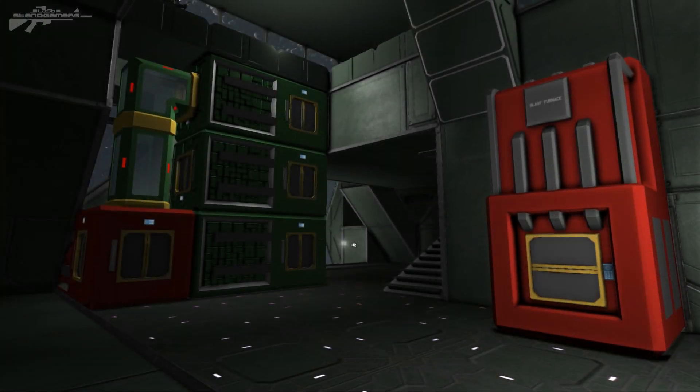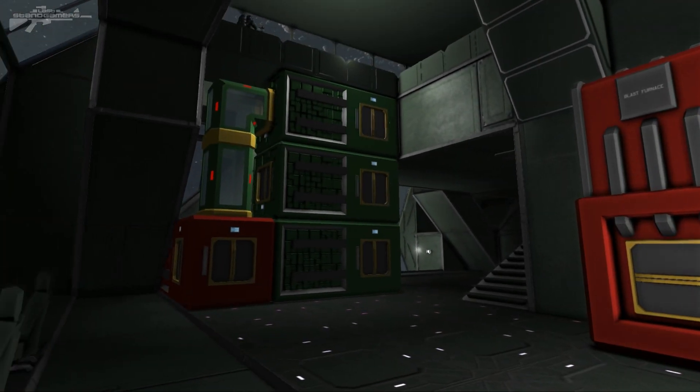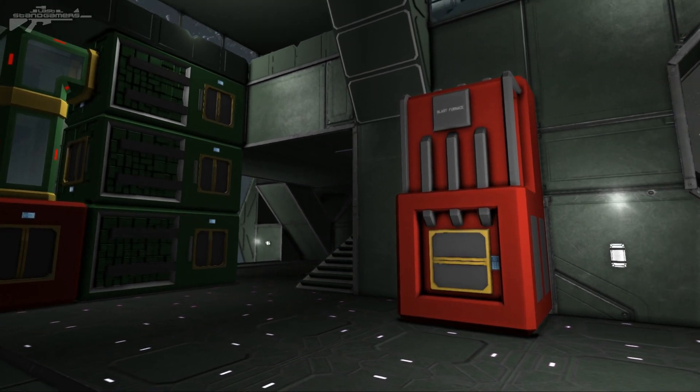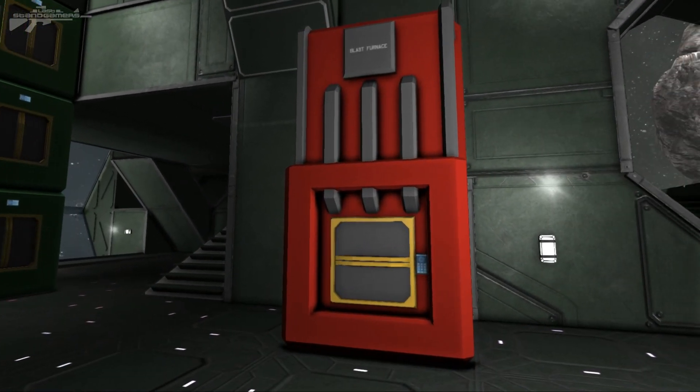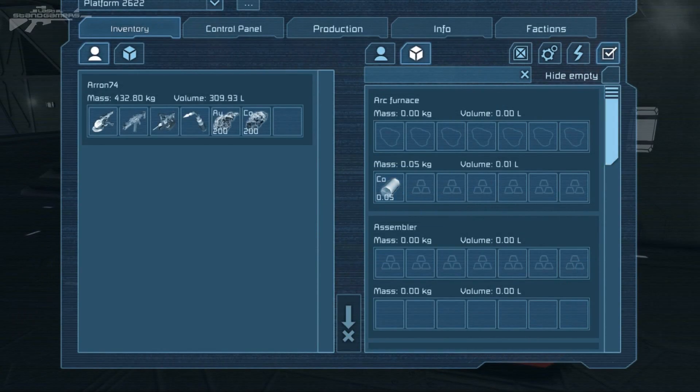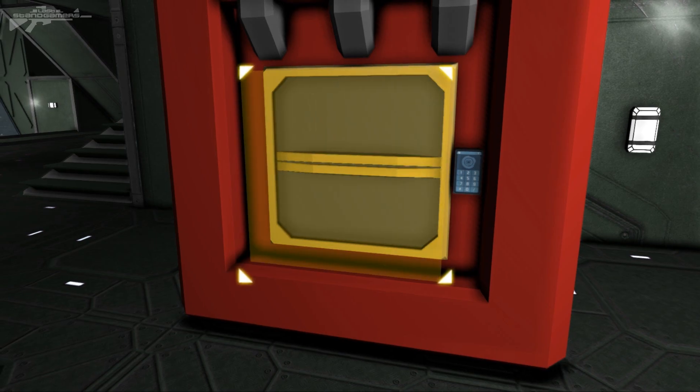Now we're moving inside to look at the assemblers and the arc furnace. A number of small features have been added. The blast furnace can now process some other types of metal — if we head over and hit K, we can see it processing away. That's quite useful.